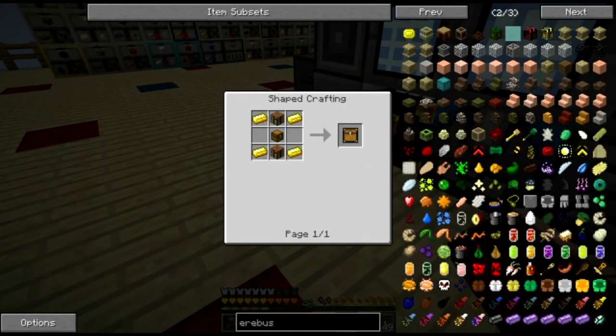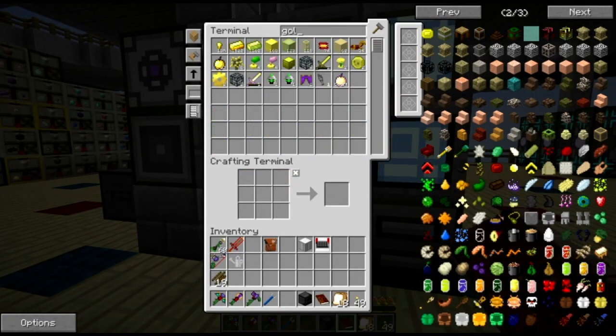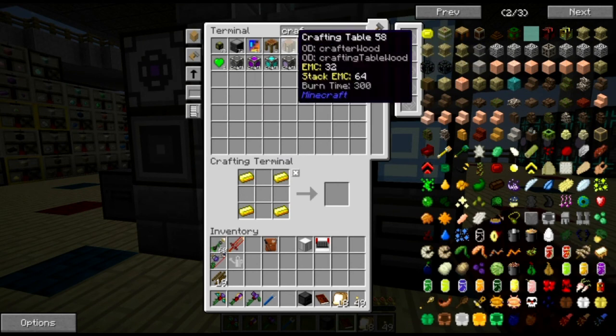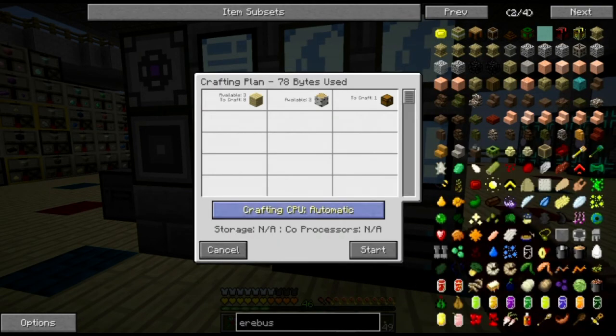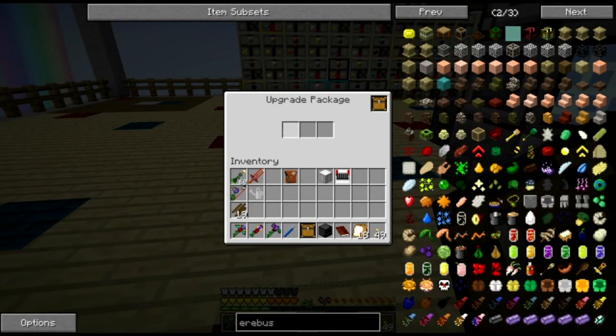For the upgrade package: a couple of crafting tables, chests, and gold on the corners. So I'll need two crafting tables and one chest in the center. There's the upgrade package. What this does is if you right-click it, it lets you put up to three upgrades and combine them into one package. You can actually nest them to get even more upgrades in here. I think I'm only going to be using two upgrades though, and the machine holds three, so I probably don't need the upgrade package at this point.